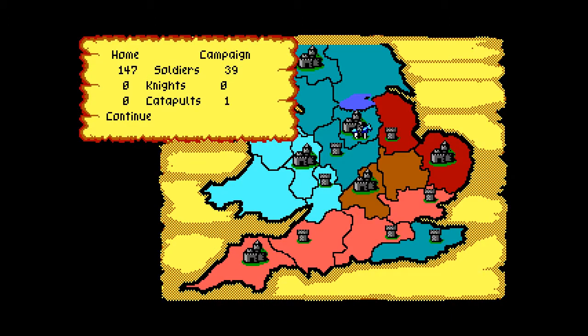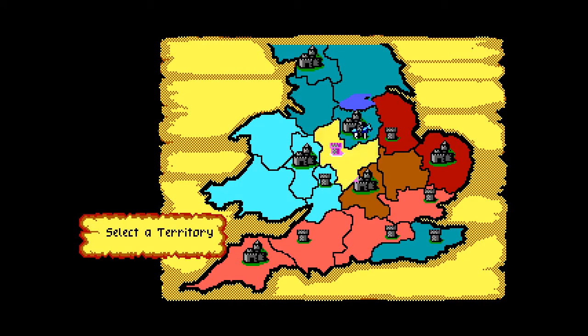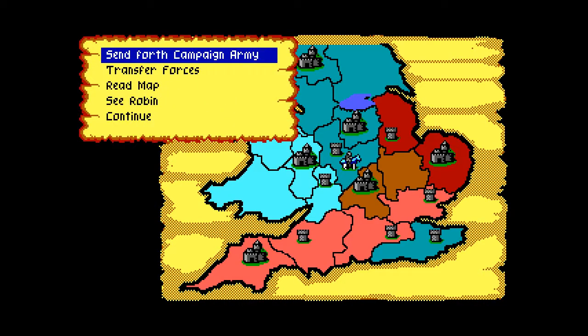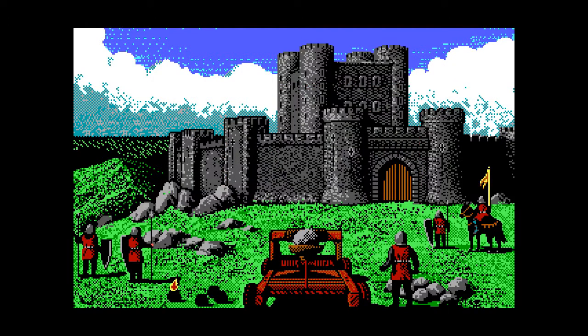While we wait for this incredibly slow screen updating, maybe now is a good time to talk about knights and catapults. Knights in the manual are described as having the battlefield efficiency of either five or eight soldiers, but they don't really behave that way. At least in my experience, I haven't delved too much into the game code to see exactly how knights are used — but in this game, soldiers are a unit of one and knights are a unit of unknown.